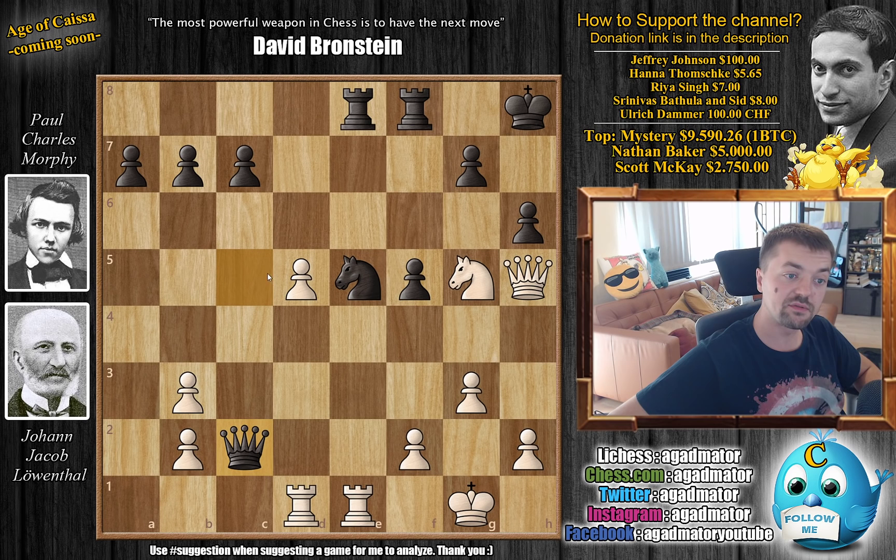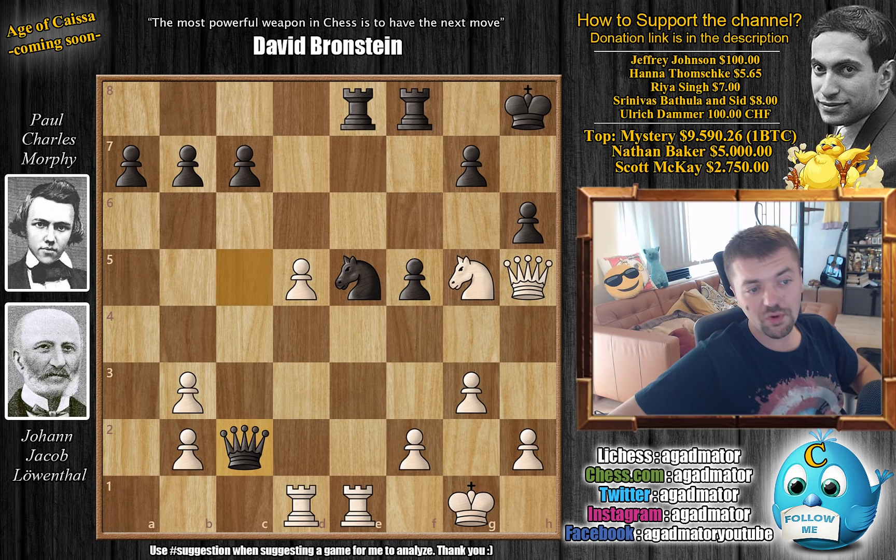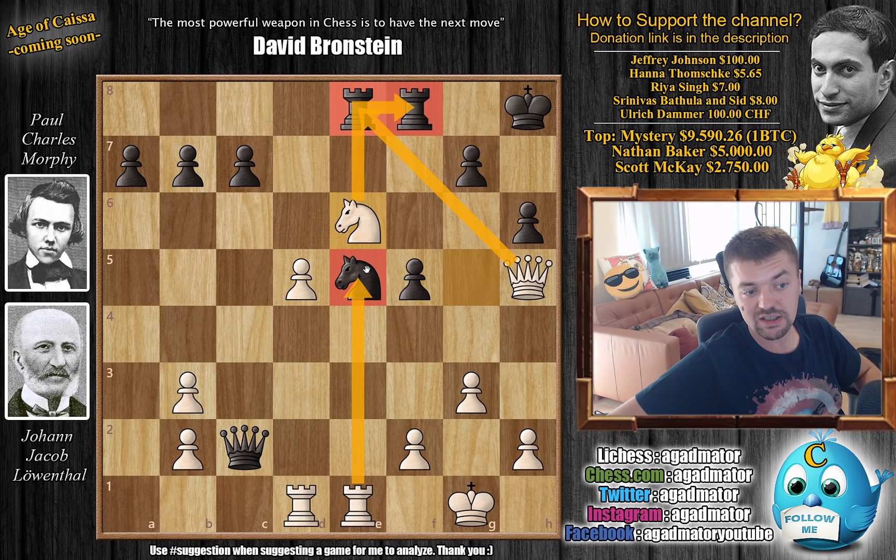After Queen to C2, Morphy allows a very nice move by Leventhal. Pause the video and find this move for White. For those who spotted it — congratulations on seeing the Knight jump to E6. And for those who just want to enjoy the show, it's Knight to E6. Now everything is hanging. The Rook is under attack; if the Rook moves away from the back rank, the other Rook is under attack. And everything is nicely connected.